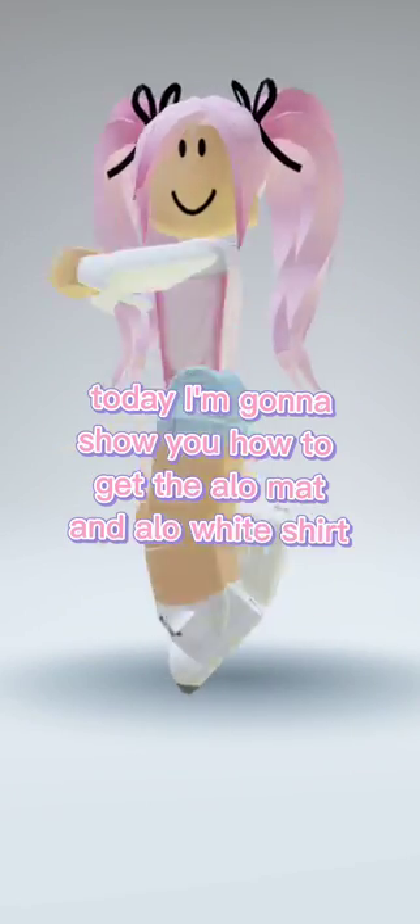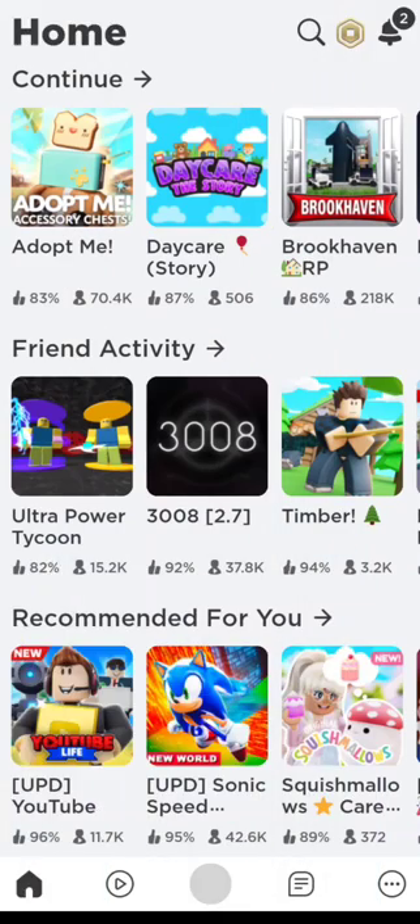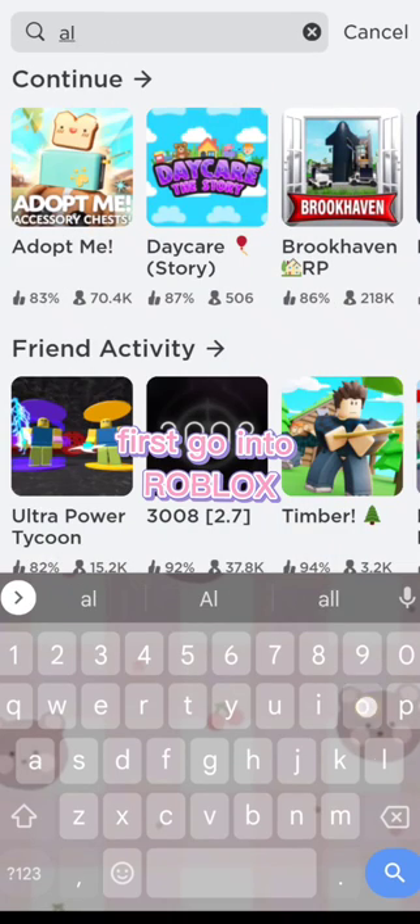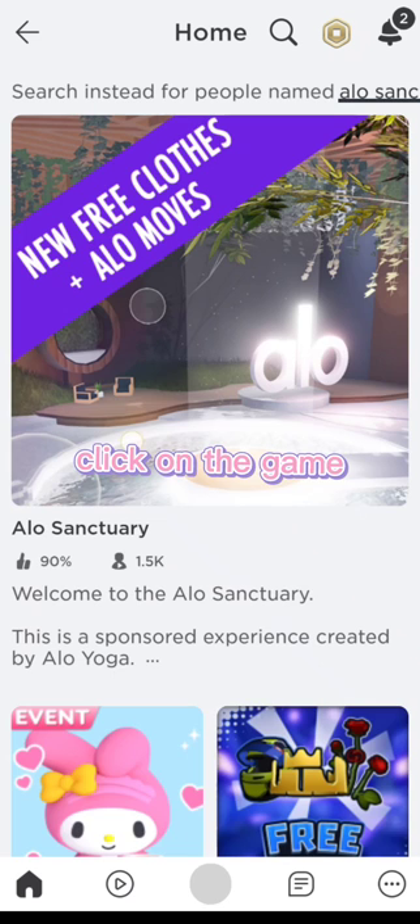Hi everybody, today I'm gonna show you how to get the ala mat and ala white shirt. First, go into Roblox and search 'ala sanctuary'. Click on the game.